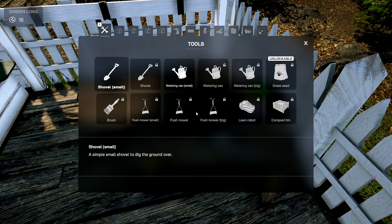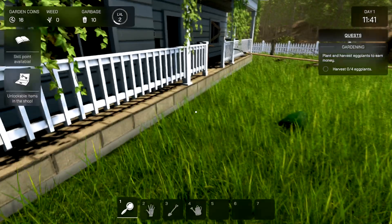Let's go see what the unlockable stuff is — grass seeds. I don't think I'm looking for grass seeds, but thanks for the offer. Anything else, like a lawnmower? We can't do the lawnmower yet. Alright, skill points available. Let's go — watch out for the cat, don't want to kick it by mistake.